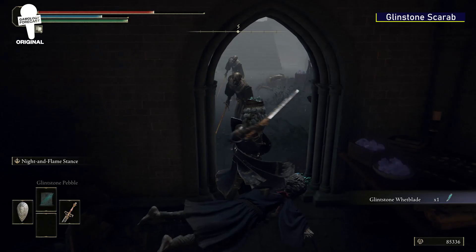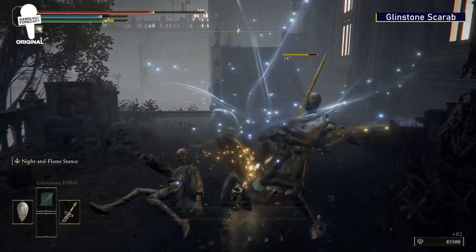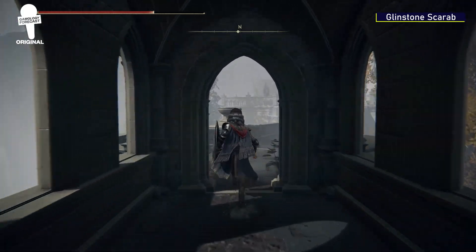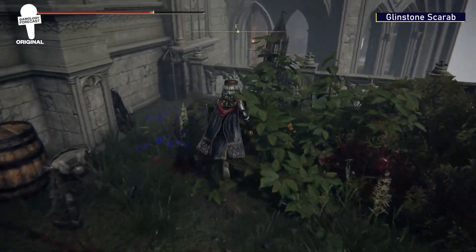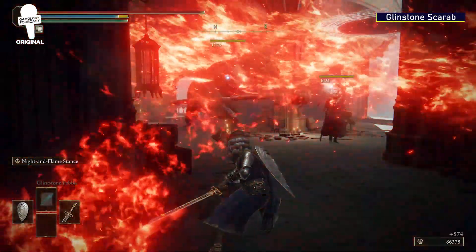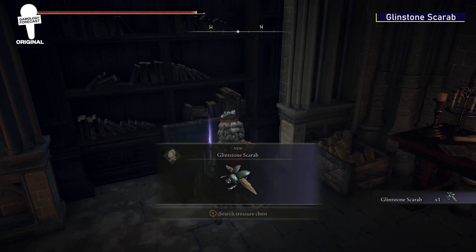Glintstone Scarab. One of the more unique looking armor pieces in the game, and for Elden Ring, that's definitely saying something. You'll want to head through the tunnel right by where you can find the Glintstone Wetblade. You'll see a double gate and want to take a right before the gate and jump over the railing. You'll find a ladder — climb to the top, defeat the enemies, and inside the chest will be this creepy yet awesome looking headpiece.